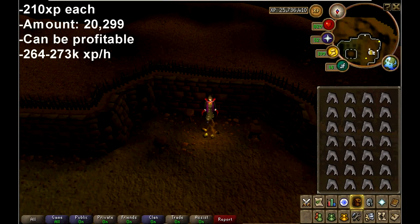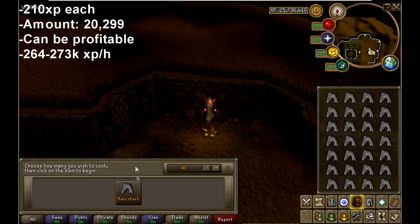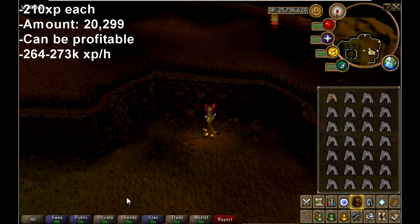Once you hit 95 cooking, you're going to want to cook raw sharks all the way to level 99. Sharks give 210 XP each, and you'll need to cook 20,299 of them. You can actually make a profit off sharks depending on the prices — I think I made around 2 mil when I got 99 cooking. They'll give you around 264 to 273k XP an hour.